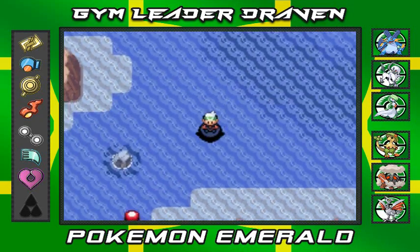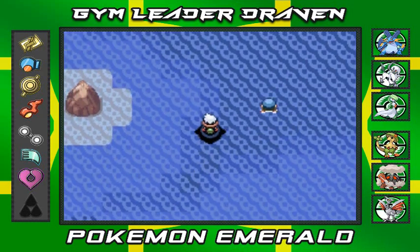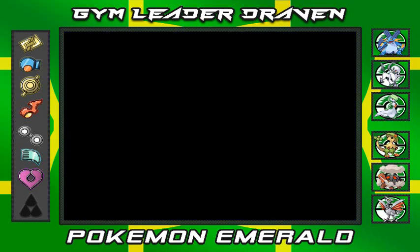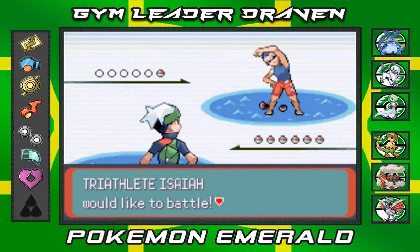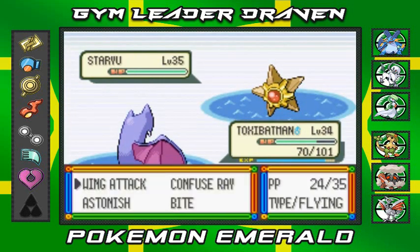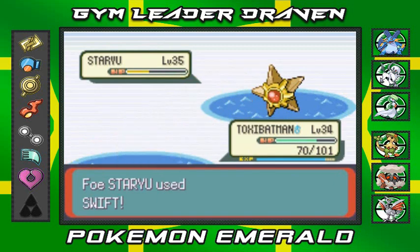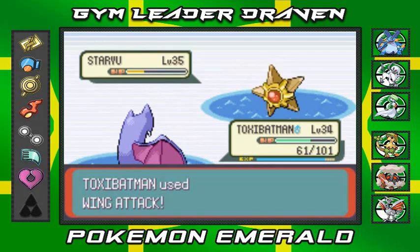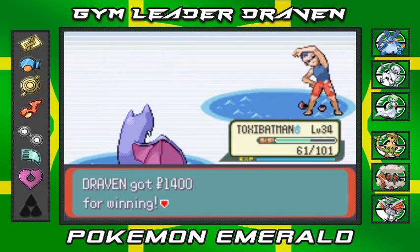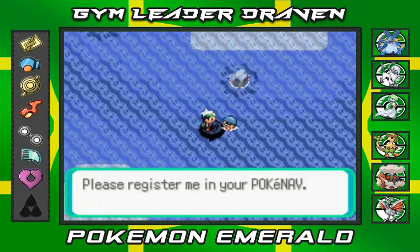We're going to be battling Team Aqua pretty soon. Is there anything else we need to do? Evergrande City is still a long ways away — I just came by to show you. Triathlete Isaiah wants to battle and he's coming out with a Staryu. Wing attack usually works — oh wow, he's hitting us. Wing attack does it, wins it, and Toxic Batman nearly grows to level 35. Man, I'm just waiting for that level-up.